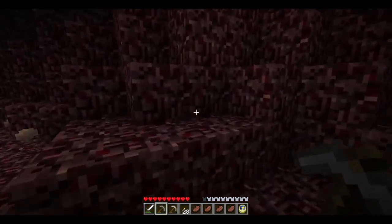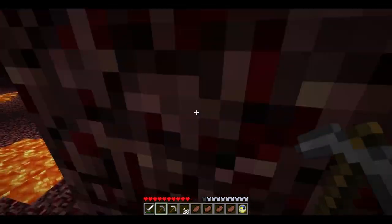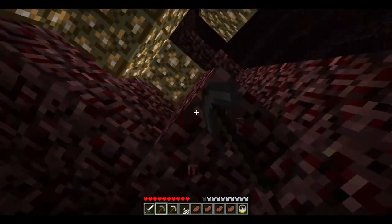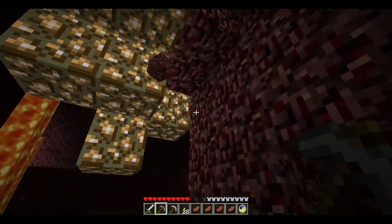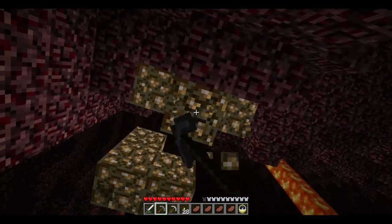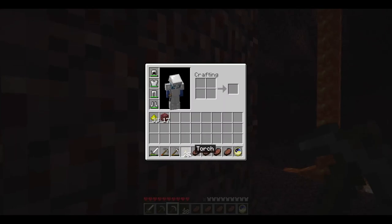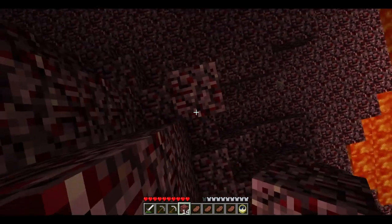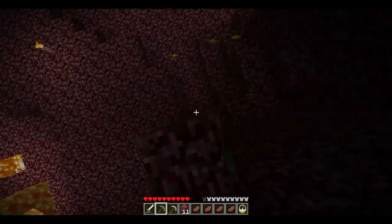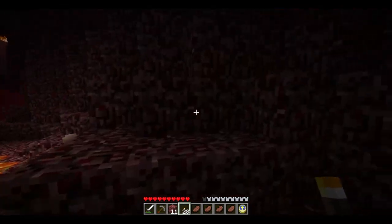I should be on my guard. I didn't bring any cobblestone, and it's really dark — there's no brightness slider and I usually have it set to max. I should really make a mental note of the coordinates. We're gonna grab some glowstone so I can build with it. This is an older glowstone texture — it was a lot squarer and blockier.